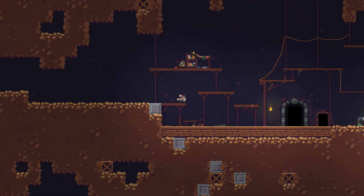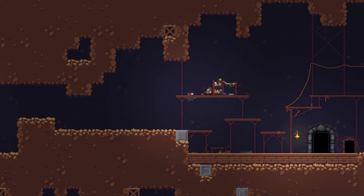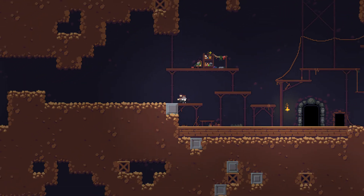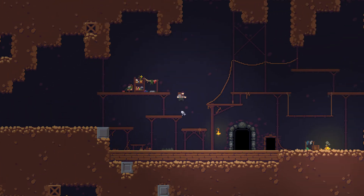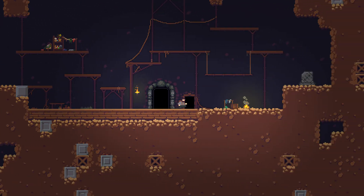The basic setup when you first play through the tutorial is that this old guy up here tells you don't go in the cave — no one's ever come out alive — but there's like treasure and stuff in the cave.